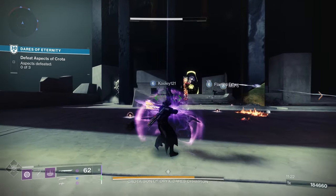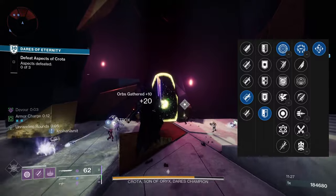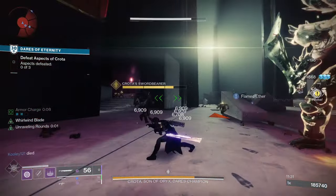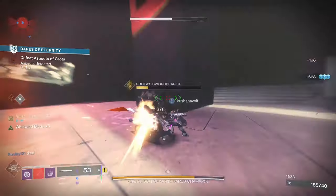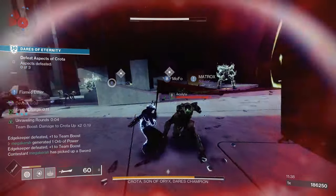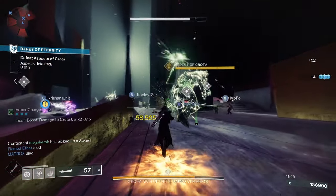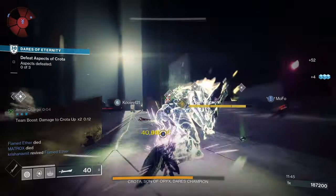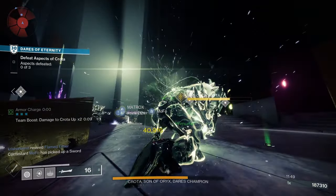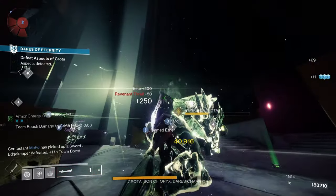For the PvE God Roll, Jagged Edge, Swordmaster's Guard, Frenzy, and Surrounded would be good. Jagged Edge increases damage at the cost of sword ammo. Swordmaster's Guard has low overall defenses but increased charge rate. Frenzy increases damage, handling, and reload after being in combat for an extended period. Surrounded grants bonus damage when three or more enemies are in close proximity — two damage-boosting perks, making this a deadly combination for PvE DPS.